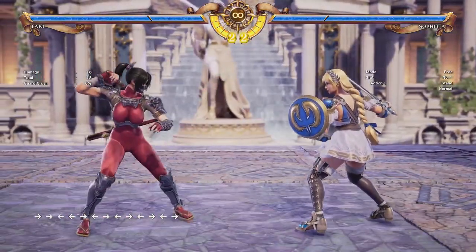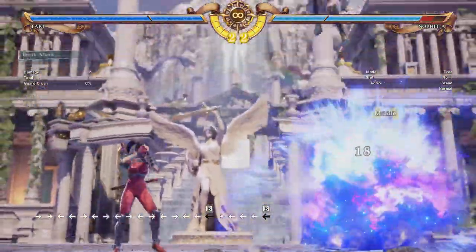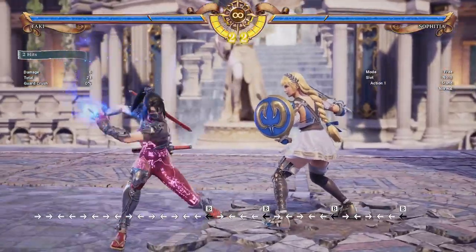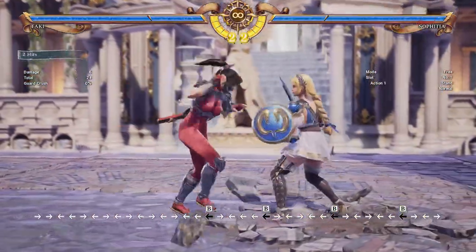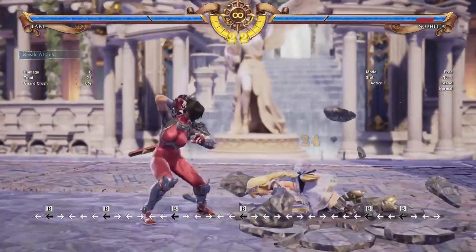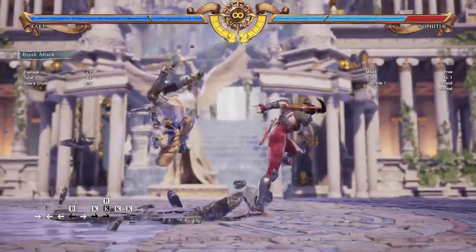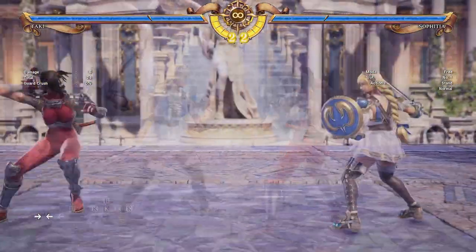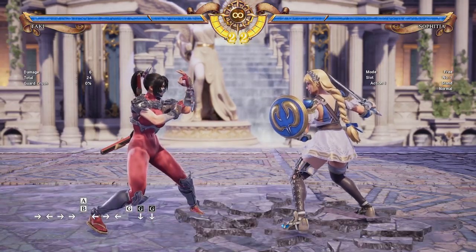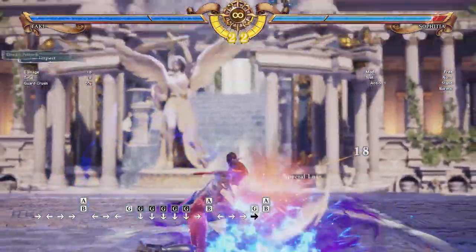I also want to talk about Taki's bomb. 4-4B is a very solid mid-attack with decent range, and the opponent has to block the follow-up. On counter hit, that follow-up is guaranteed. Even without counter hit, the opponent still has to block, which gives you a chance to go in for mix-ups or at least reset the neutral. So it's a good option if you're a bit further from the opponent. And we have to talk about the break attack — it's a special low, so the opponent can still duck to block it, but they can't duck under it. It will also beat reversal edge and guard impact since it counts as a break attack.